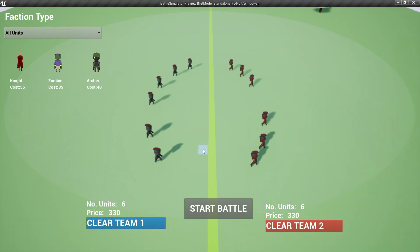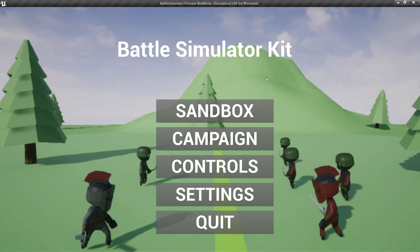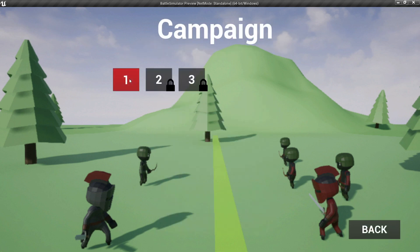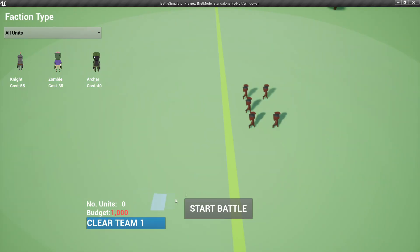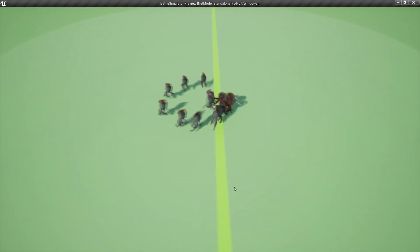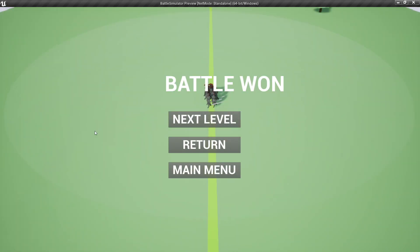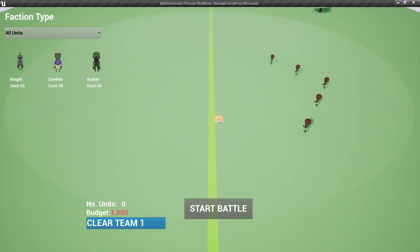Next, let's check out the campaign mode. To get there, we can press the P key to open the pause menu, press exit, and we'll be taken back to the main menu. Here we go to campaign and select level 1. In this level, we have a set budget which we'll have to use to defeat the units in the game. I'll just select 10 knights and I should win the battle. Once I beat that level, I can go to the next level. Later I'll be showing you how to create your own level to add to the campaign mode.